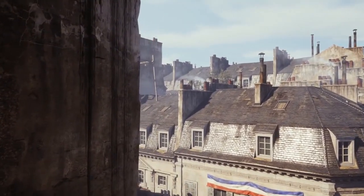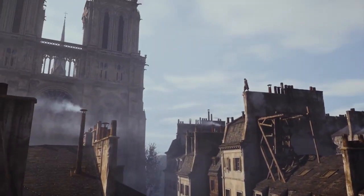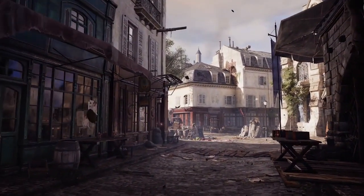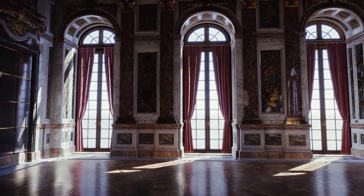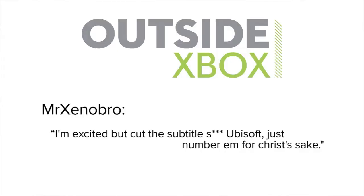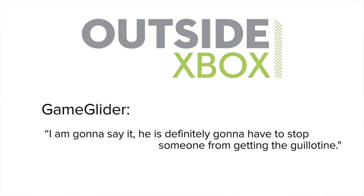Finally, the comments on the Assassin's Creed Unity trailer and its mysterious, unknowable setting. Ape Grand is disappointed, saying: 'Why only next-gen?' The reason, Ape Grand, is because Ubisoft are bringing out two Assassin's Creed games this year — Unity, the one we see here, is being developed specifically for next-gen consoles, while another title codenamed Comet is being developed for current-gen. Expect more details on that coming soon. Jaden Swift is in a mood, saying: 'Don't mess it up, Ubisoft — I'm sick of the European setting, we need ninjas.' The last three Assassin's Creed games were set in the West Indies, America, and America. Mr. Xenobro says: 'I'm excited, but cut the subtitles, Ubisoft — just number them.' Finally, GameGlider has the plot sussed: 'He's definitely going to have to stop someone from getting the guillotine.' Guillotines don't work like that — I think I know a little something about how guillotines work.